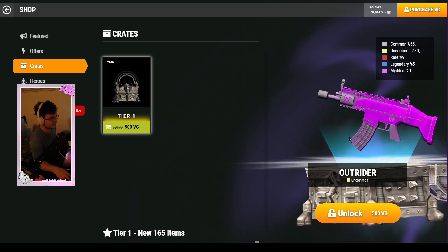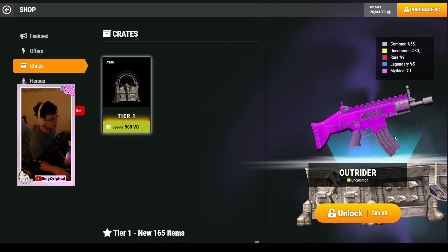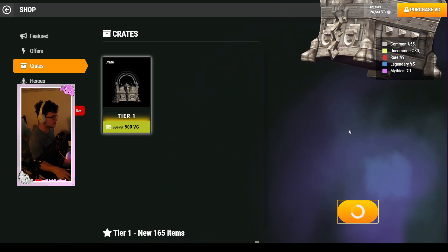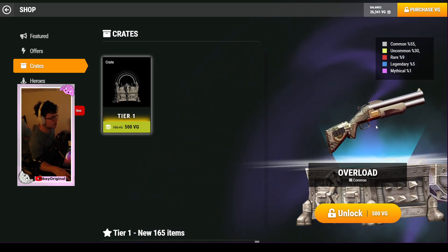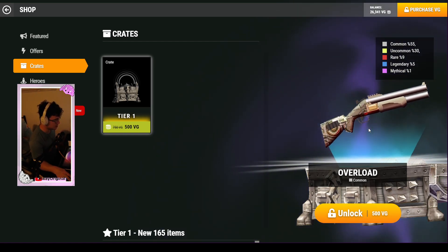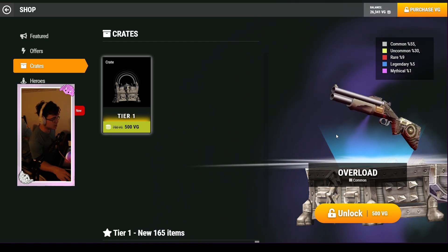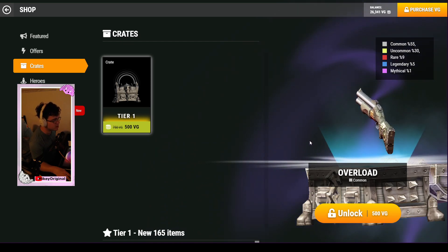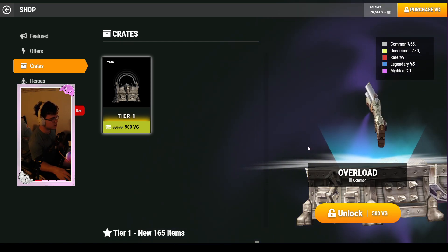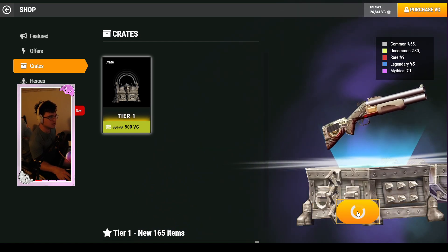Outrider! I love the solid purple skins — they look cool, they look awesome. Uncommon though. We got overload — tell me in the comments what you think. They really put a lot of effort into the shotgun skins, they always look so insane. This should be a mythical — you kidding me? The amount of effort put into the shotgun skins is awesome.